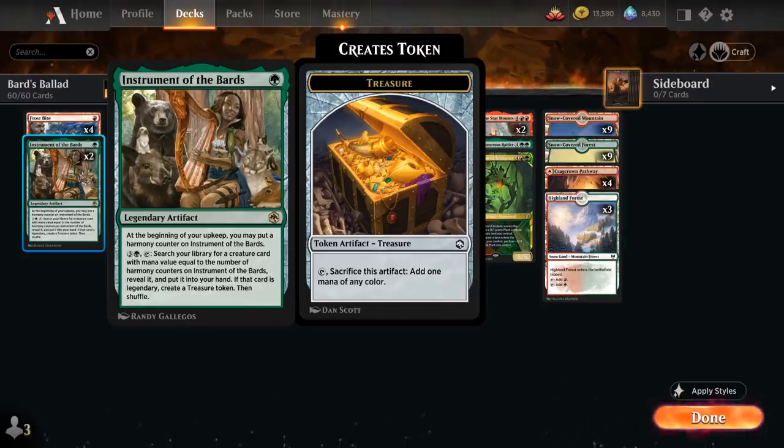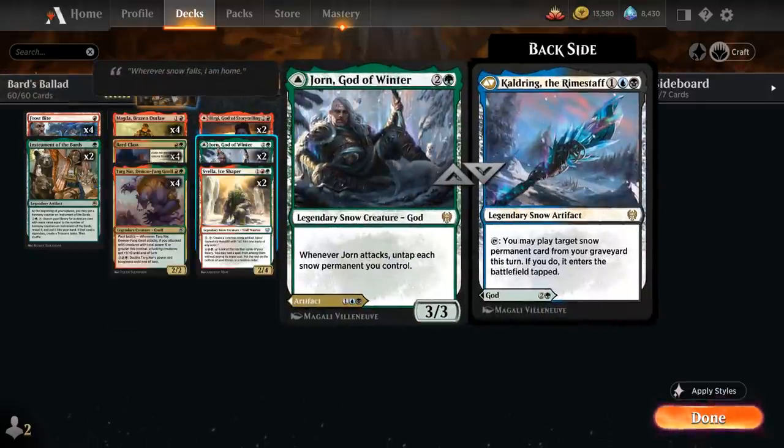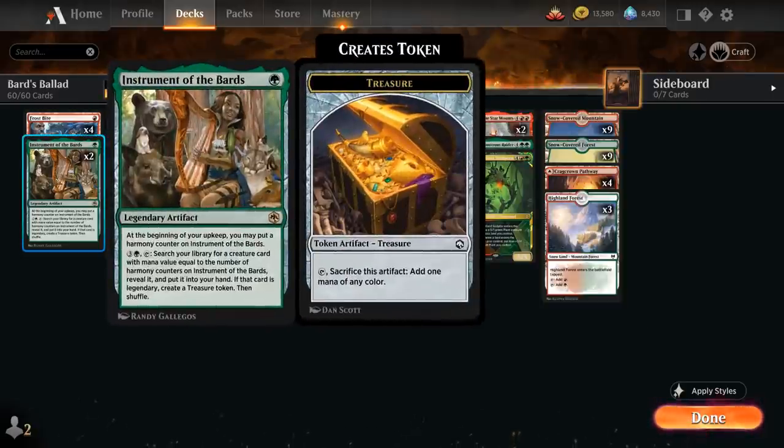Instrument of the Bards is a slow but effective card draw engine. The goal is to play it early, forget about it, and let the harmony counters tick up to a number we want. Once we run out of cards in hand we activate it, search up any legendary creature of the corresponding mana value, and get a treasure token — effectively a mana discount on our legendaries. We want to get to 6 counters as soon as possible, and it has great synergy with God of Winter, as we can untap our lands to activate the Instrument and still have mana to cast whatever creature we searched up.